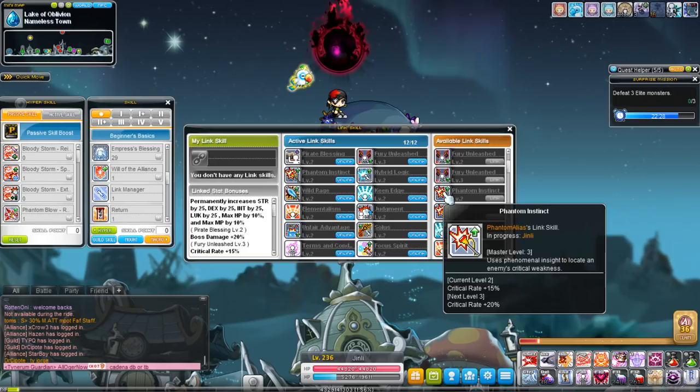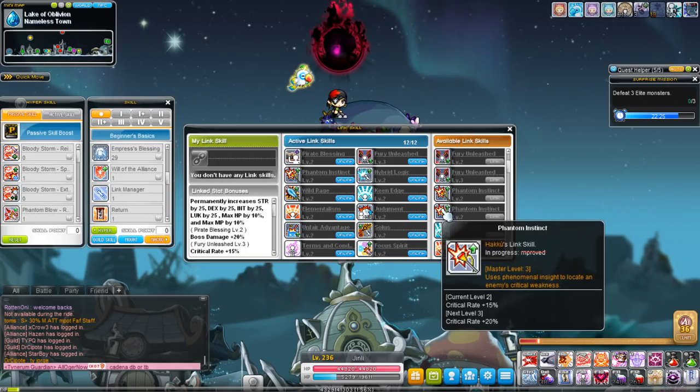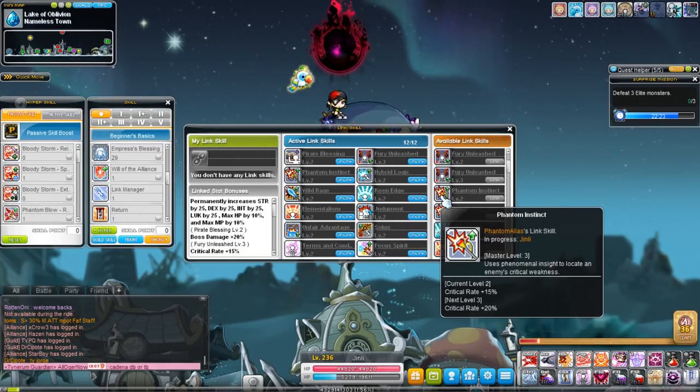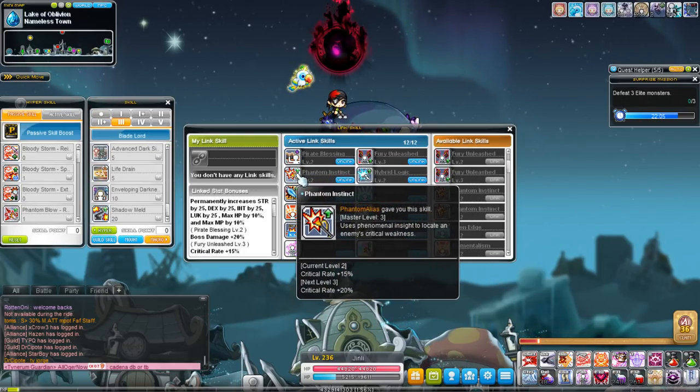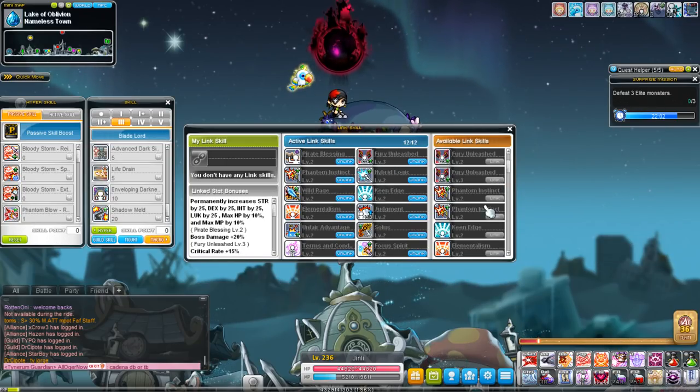Phantom Instinct is the Phantom link skill and provides critical hit rate. It's not nearly as important for some classes that have very high passive crit rate, but for classes that do not, having Phantom Instinct to get your critical rate to 100% at all times is pretty helpful.